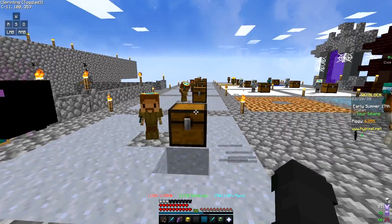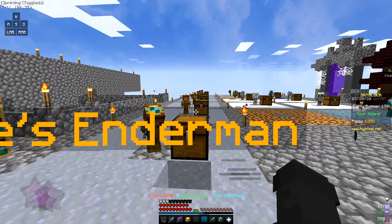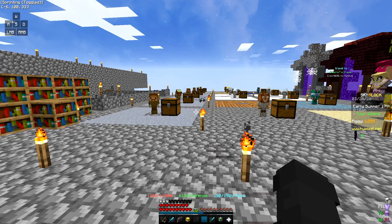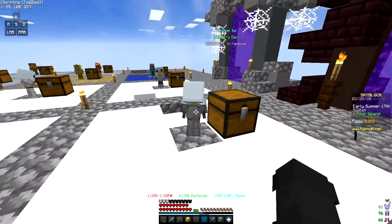If you have diamond spreading on your clay minions, it'll give you diamonds too. You'd be getting 300k from the clay, then from all the diamonds you can make enchanted diamond blocks and probably get an extra 200k from that — so that's 500k overnight. I suggest having diamond spreading on all of your minions.